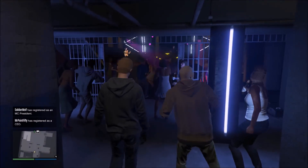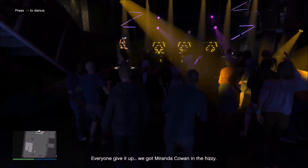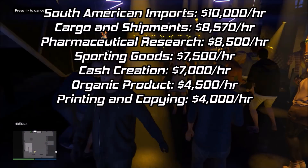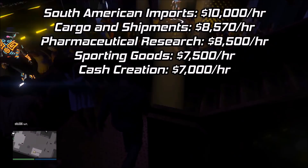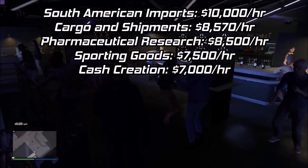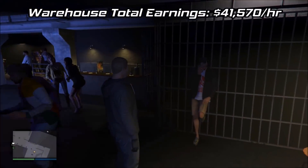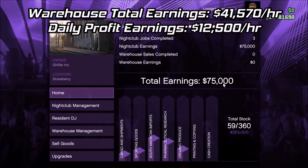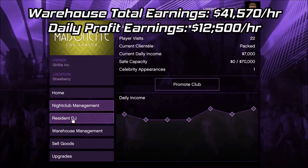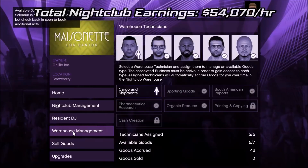What are the five best categories to assign your technicians to? That would be the ones that make the most money per hour. On screen you will see the money-per-hour values for each business. Choosing the five best means South American Imports, cargo and shipments, pharmaceutical research, sporting goods, and cash creation. You'd make a grand total of $41,570 an hour from your warehouse, and $12,500 an hour from club income — since a GTA day is 48 real minutes. That adds up to $54,070 an hour from the nightclub business at max efficiency.